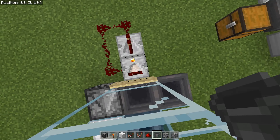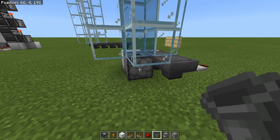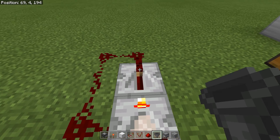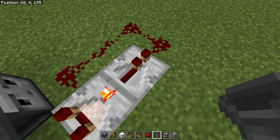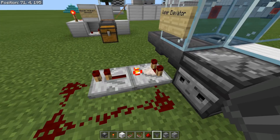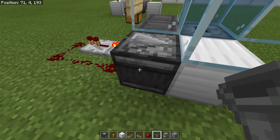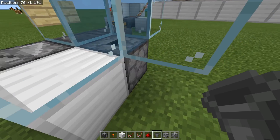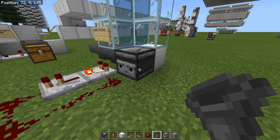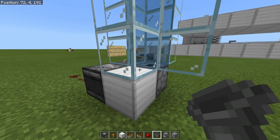It's quite simple to make. Face a comparator coming out of the hopper that feeds into your dropper, put it in subtract mode, put a repeater beside it to amplify the signal, and run your redstone across to make a clock. Then you can have an observer or a repeater coming out of that into a block going to the dropper — that powers the block, which powers the dropper.